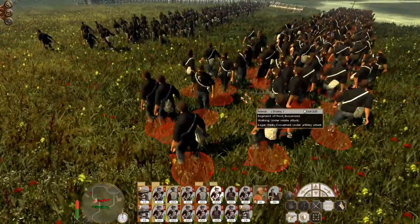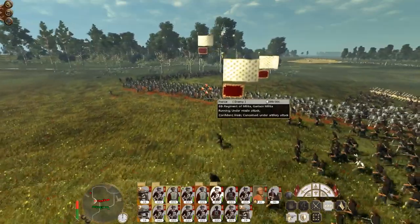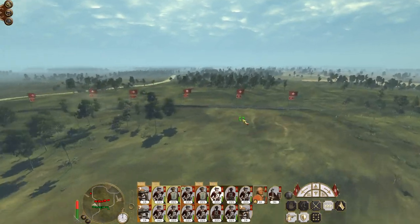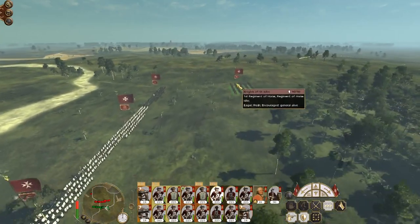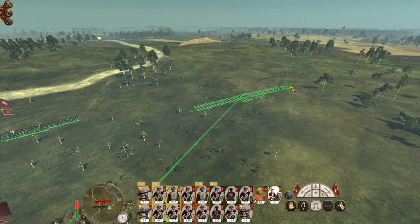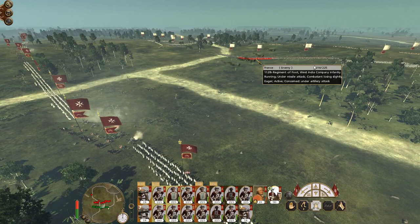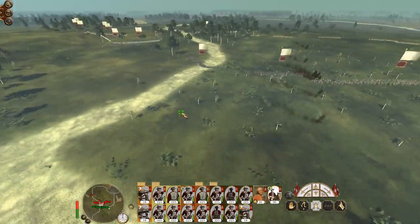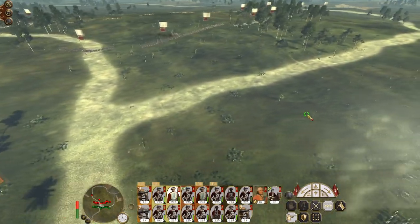Let's have a look at their Natural Army West India Company Infantry — they'll have lots of buccaneers I suspect. There they are: Regiment of Foot Buccaneers. They may be called a Regiment of Foot, but by god they are not the same as a real Regiment of Foot. I wouldn't rate them much higher than Armed Citizenry — they might even be worse. They're pushing up into us because they have no artillery, so it serves them no benefit to sit back.